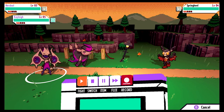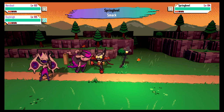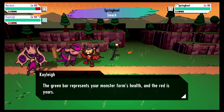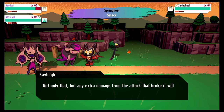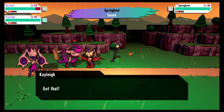We're just gonna smack the Spring Heel, and Kaylee is gonna spit — no AP required. It's coming in aggressive — whoa, it's trying to kick us. It got us. You've taken a bit of a beating. Your monster form can take it though. The green bar represents your monster form's health and the red is yours. If a form loses all its health in a fight, its tape will break and need repairing — just like when I played my weird owl tape too much.